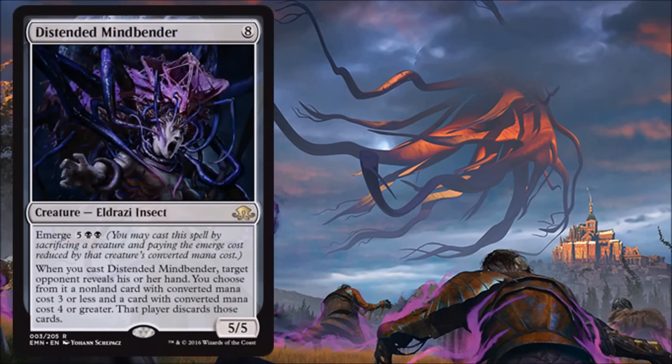Now let's get on to the real cards, and we start off with Distended Mindbender. This one costs 8 as an Eldrazi Insect. It has an Emerge cost of 2 black and 5 generic for a 5/5. When you cast this, target opponent reveals their hand; you choose a non-land card with converted mana cost 3 or less and a card with converted mana cost 4 or greater, and that player discards those cards. Paying 8 is okay, but where you really want to be is paying a lot less with the Emerge cost.